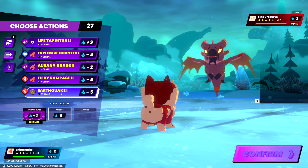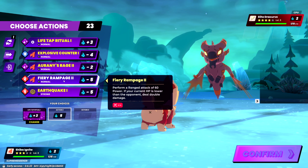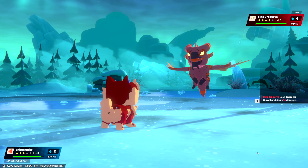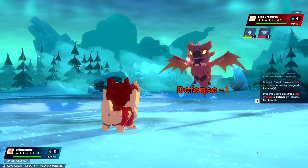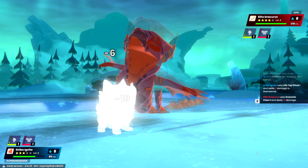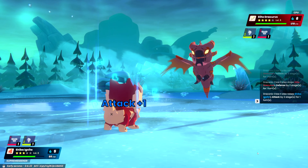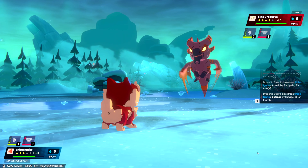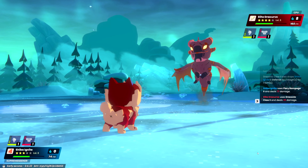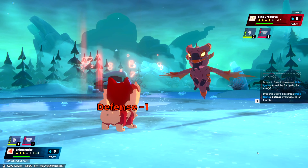Right now we're gonna go with the Shiba. Don't go Earthquake, because on the Earthquake move it actually hits you back a little bit — you take some damage off of the recoil. And that little bit of damage, that little 15%, might do you in. So the safe bet when fighting a dragon is to use that Fireball.